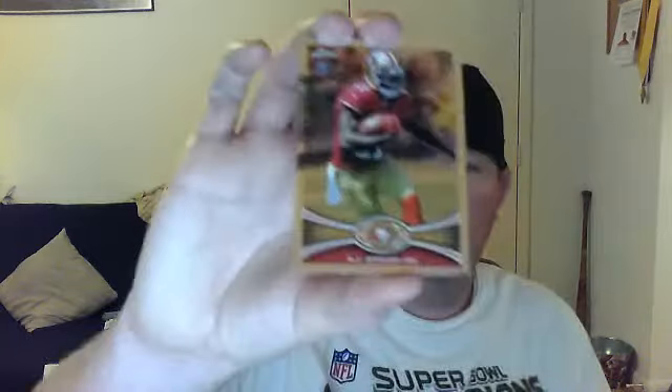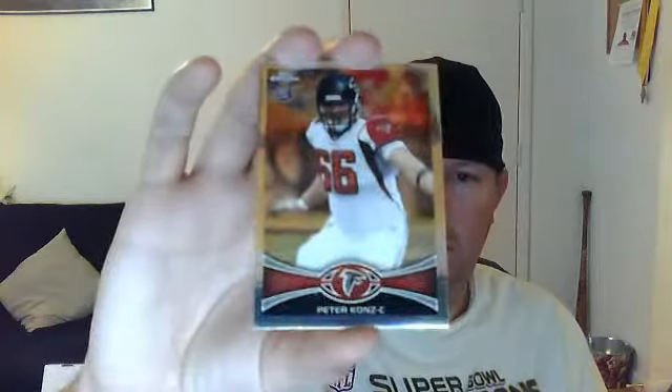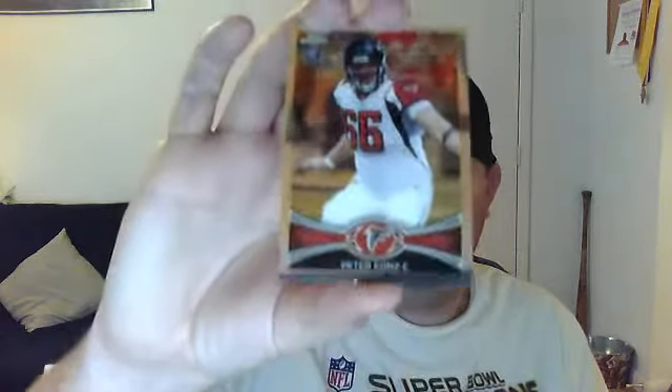AJ Jenkins base rookie. Jarrell Worthy base rookie. Peter Kahn's — this looks like a refractor. And Antonio Brown base.